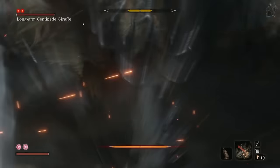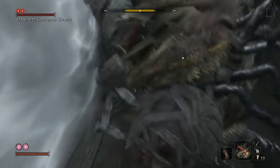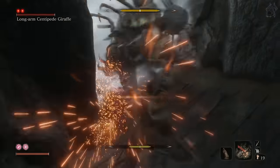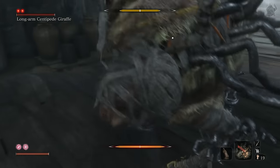You won't get hit once, just as long as you keep pressing it. Even though he constantly attacks, he'll never get through to you, even if your posture breaks. You'll recover before his next attack, so just keep pressing that button.